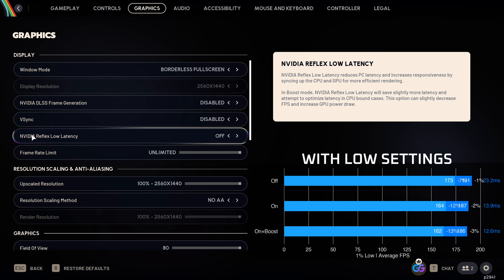Nvidia Reflex Low Latency does a fantastic job in Arc Raiders, reducing system latency by 10 milliseconds while only dropping performance by roughly 2%. If you're GPU bound, definitely enable Reflex Low Latency; if you're CPU bound, set it to ON plus boost.